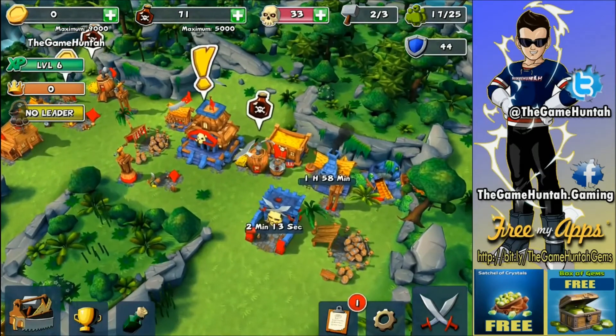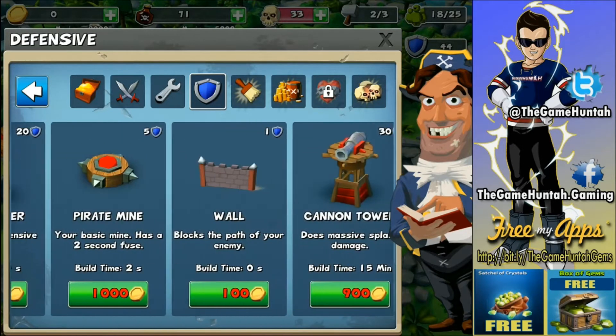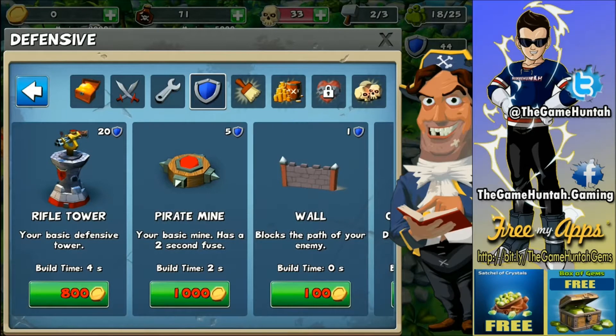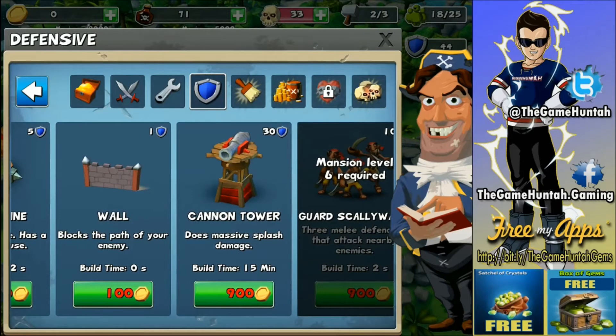I want to do videos one after another so you guys don't miss any details. Now the defensive points — that is another cool new feature. When I upgrade my Pirate Mansion level I get some extra defensive points. The defensive points are that little blue shield you see on top of the building.